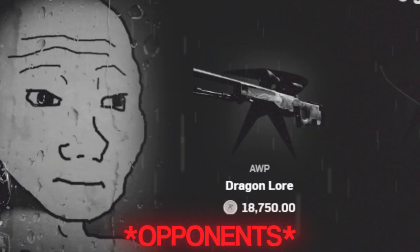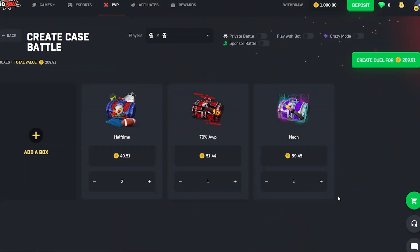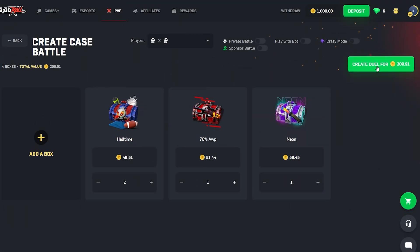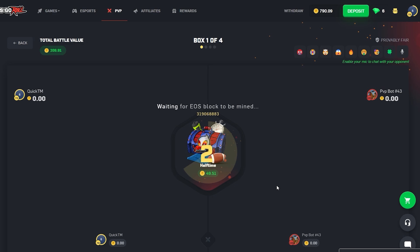We are just coming off one of the worst weeks of CSGO gambling, and hopefully today we can turn 1,000 coins into about 4,000 coins. I know it sounds ambitious — we're gonna have to pull some top items. Let's get into it. Starting out with a 209 coin battle here on CSGO Roll, we've got four cases in here.